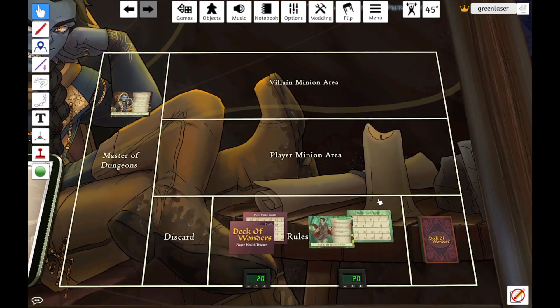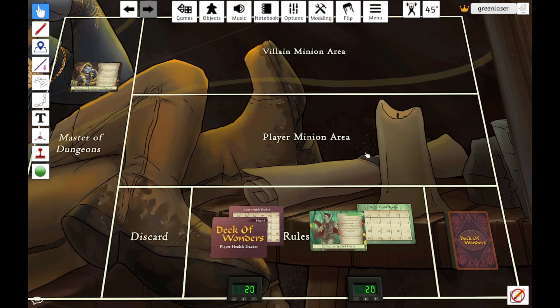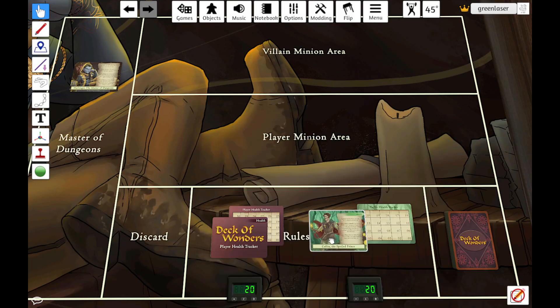We're going to start with setup. Deck of Wonders is a very quick setup game with a very small footprint. What you're going to do first is choose the villain that you're going to face off against. For this demo, we're going to do Cullen the Spoiled Prince. Every villain has their own unique rules — you'll see those on the right side for Cullen right now. They also have their own unique deck.